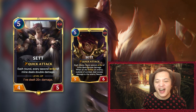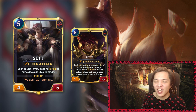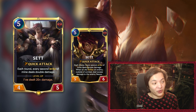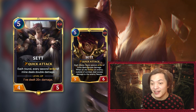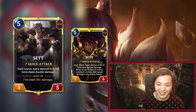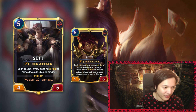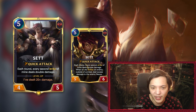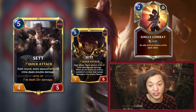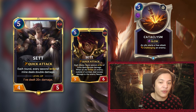Finally, here's the champion himself — Set, the five-mana 4/5 with Quick Attack: each round, every second strike of his deals double damage. Level up: deal 20+ damage total. What a cool idea for a card. Set basically works by casting a combat spell pre-combat and then attacking in for massive damage. Leveling him up is actually pretty fast — 20 damage is about five strikes, or technically just three because of the 4/8/4/8 overlap. Your goal is to run Knuckle Down, Single Combat, free-attack abilities like Cataclysm and Rallies, and overwhelm effects like Might.